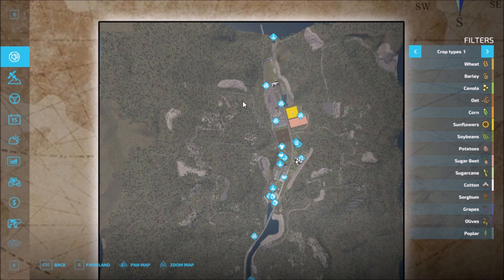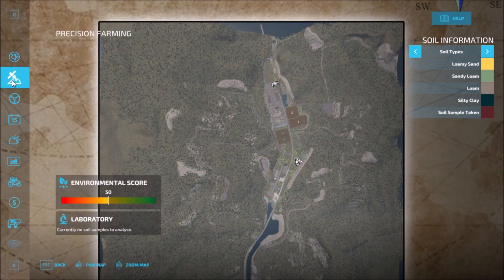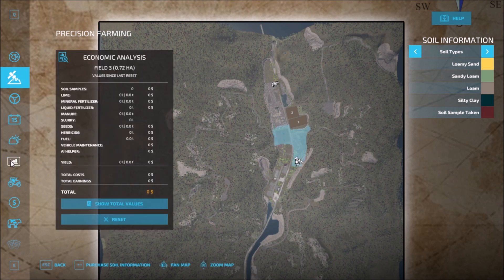I think there were four fields — let me count: one, two, three, four. So four fields, small fields, good for getting farming started quickly. It is a precision farming map as well.